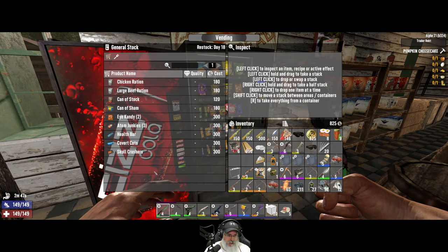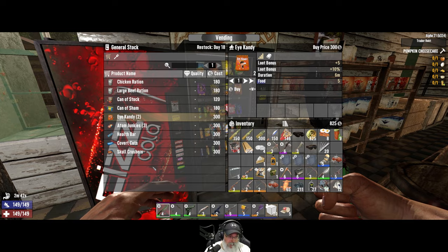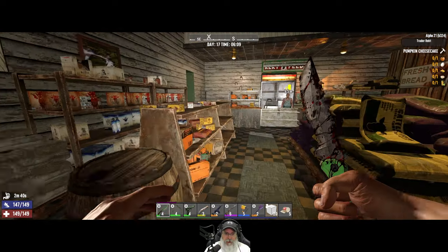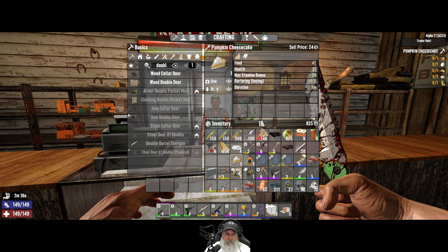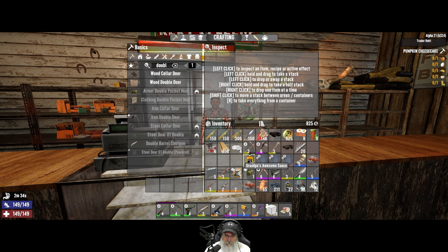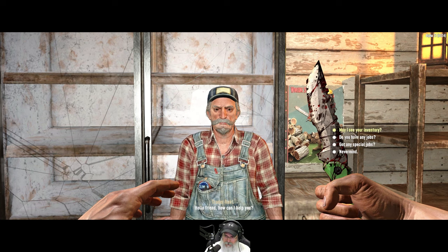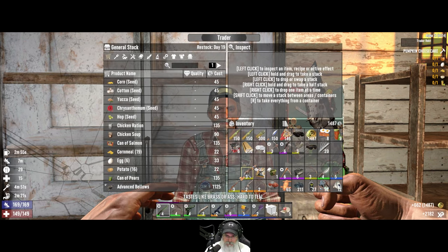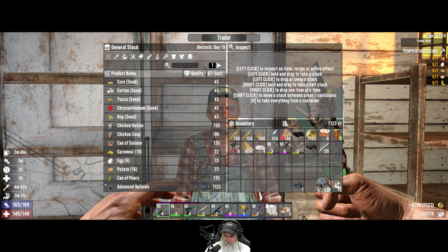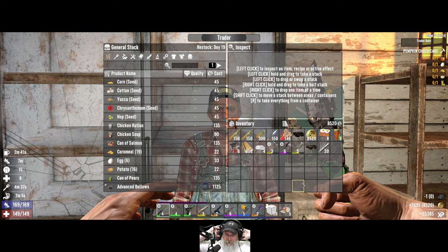At Trader Rekt — no sugar butts, but he does have an eye candy. We won't have sugar butts for this, but that's okay. Put away your weapon unless you'd like to die in my store. Let's see how much money we can make off of this stuff. We got up to 8,500 coins, so we're a little over a third of the way there.